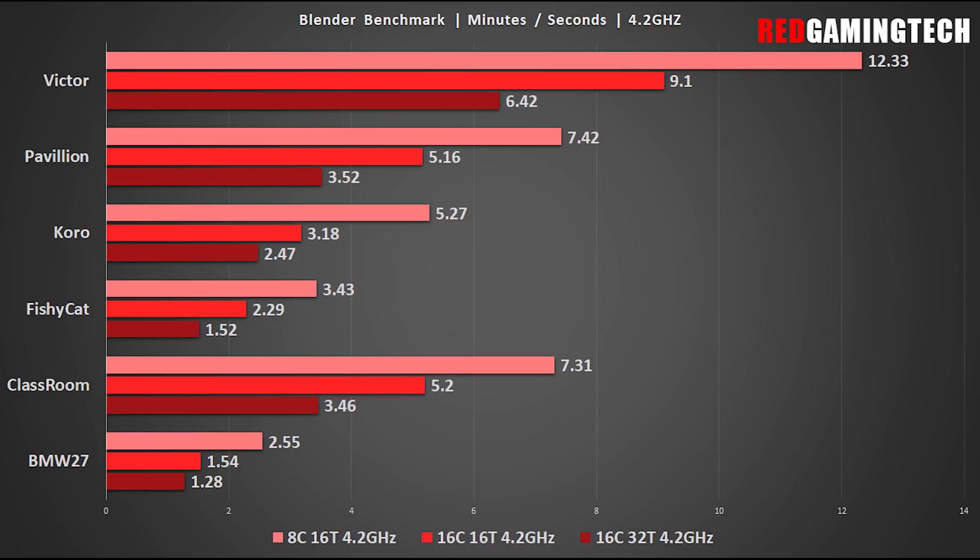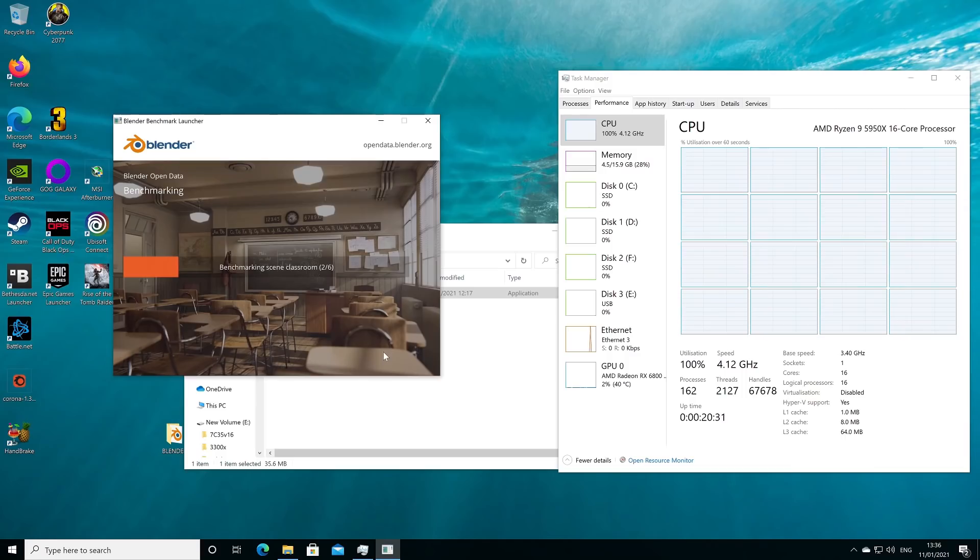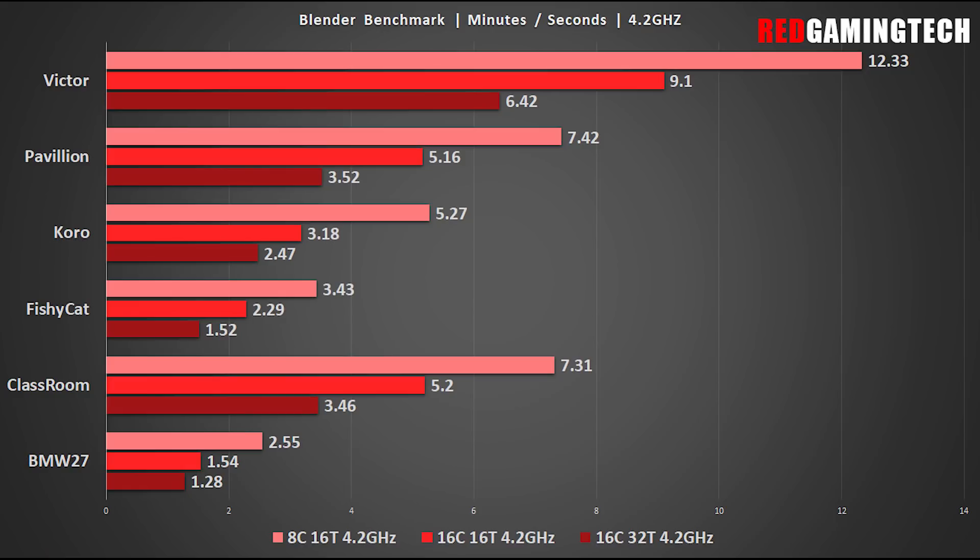Starting our testing with Blender, the benchmark run shows an excellent showcasing for SMT scaling. The Victor part of the benchmark is extremely lengthy, and with all cores and threads being taxed, the Zen 3-based 5950X destroys the workload in just 6 minutes 42 seconds. Compared to the same workload with SMT disabled, we're losing about 37% of performance.